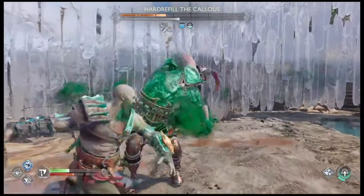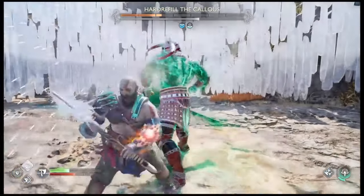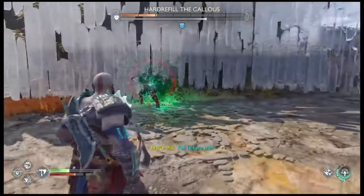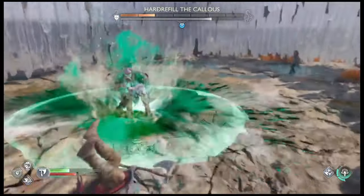You also want to use Freya's arrows to stun him every time you get a chance — just literally spam as much as you can. As for weapon choice, I would recommend using the Leviathan Axe because it gives a lot of hits, and try not to use the heavy attack.